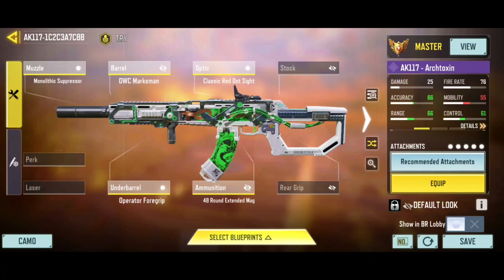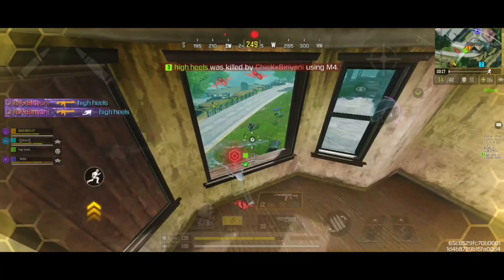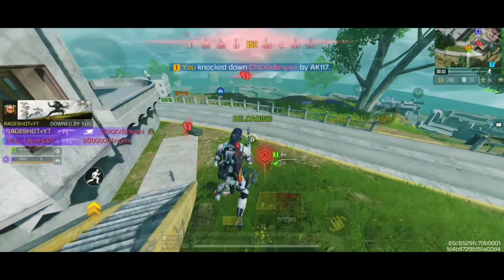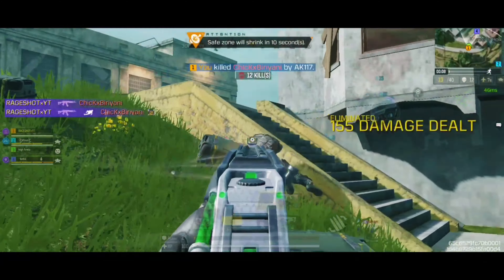Here is the best custom gunsmith build for the AK117, which is highly compatible for close to mid-range engagements. It is a suppressed loadout with pretty much zero recoil problem, and this build comes with the classic red dot sight as well. For the mods with the AK117, I am recommending you to use the Extended Magazine mods, the Vertical Recoil Control mods, and the Hipfire Boost mods to get the most effective results possible.